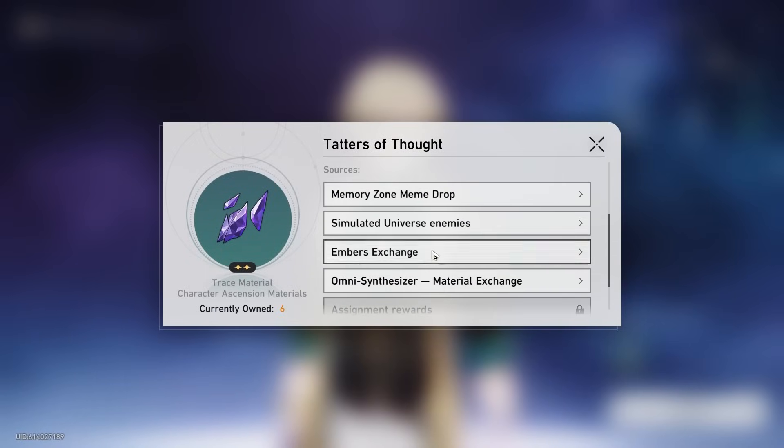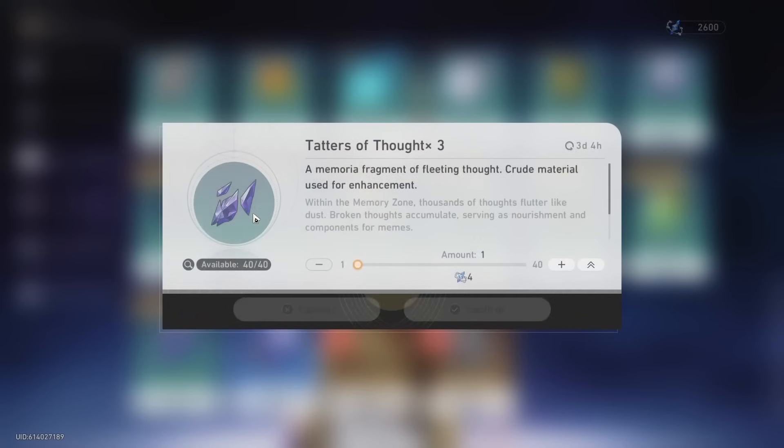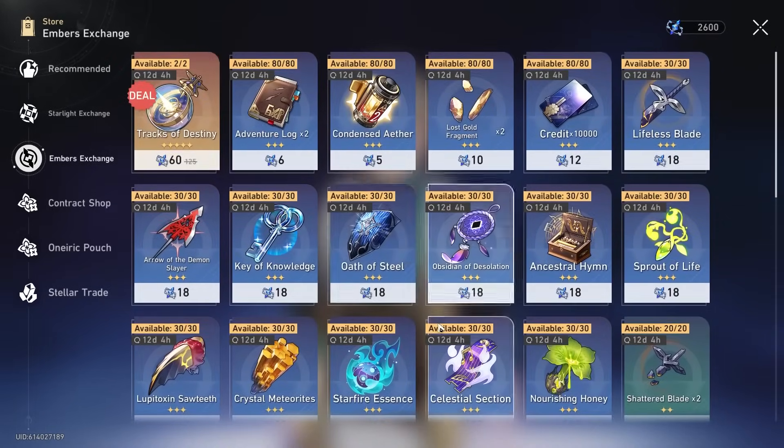I have some of these - I don't know where I got this, but I'm not going to turn them down. We can't ascend them because we need more of these. Where do I get these? Simulator Universe Embers Exchange - I think it's this. I don't know if I really want to - I could just do this.